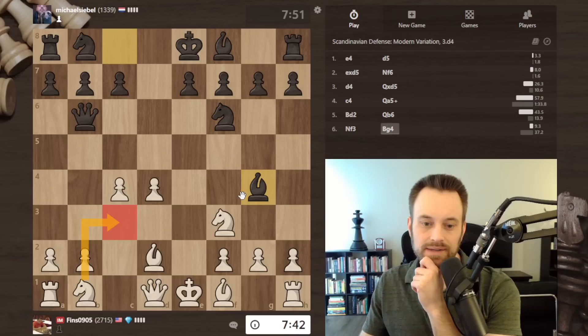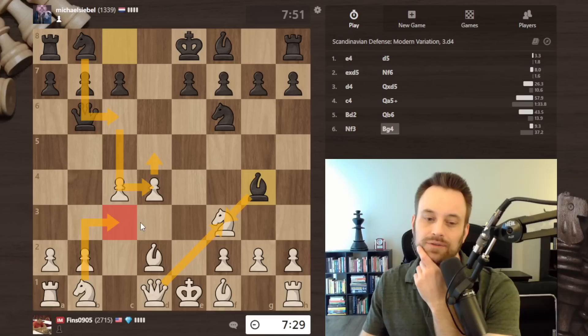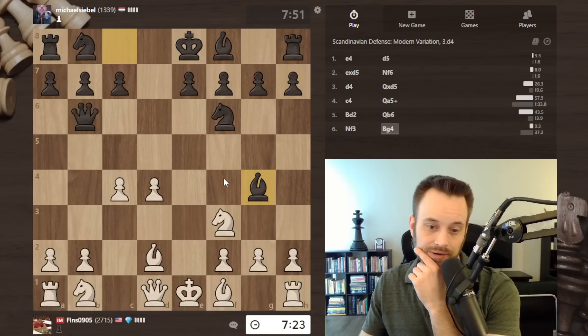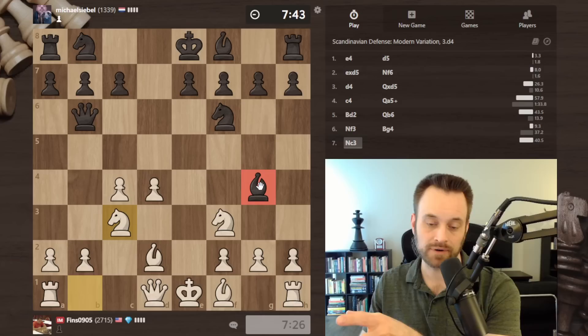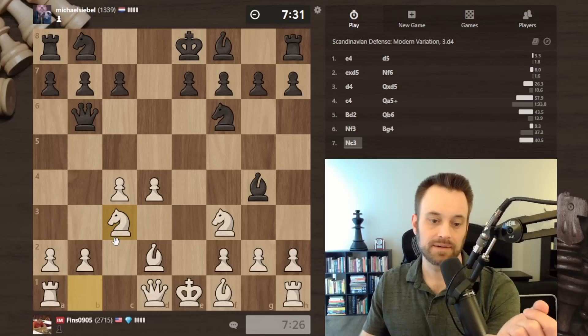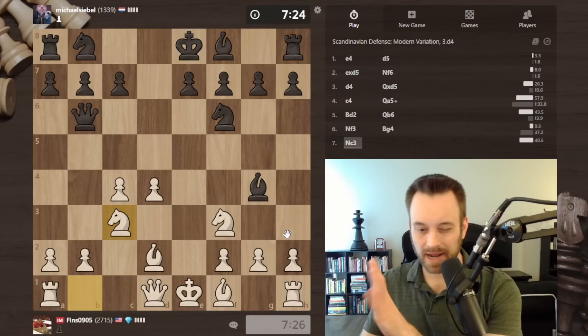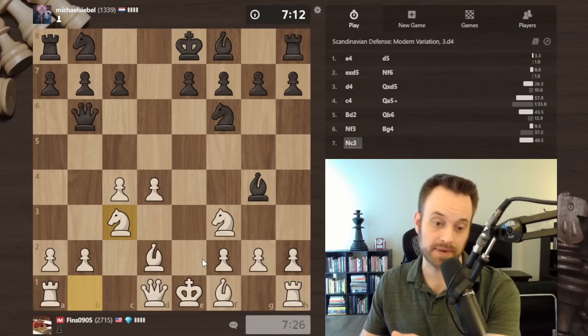Another line I'm thinking: say bishop g4 is played, trying to capture on f3 and then take d4. I would play calmly — bishop g4, knight c3, bishop takes f3, queen takes f3. If queen takes d4, there's queen takes b7. I haven't worked all the details out, but I like the look of that. Maybe knight c3, bishop takes f3, queen takes f3, knight c6. Then d5, knight d4 — perhaps that's playable but I don't quite trust it for black. Queen d3, queen takes b2, rook b1, knight c2, king d1 — going out on a calculation curve there.